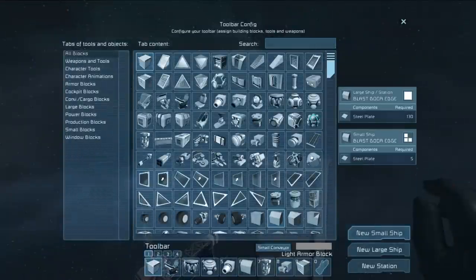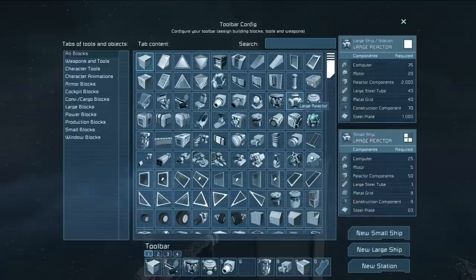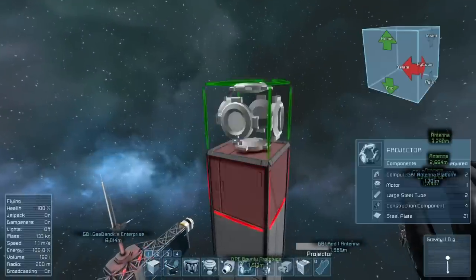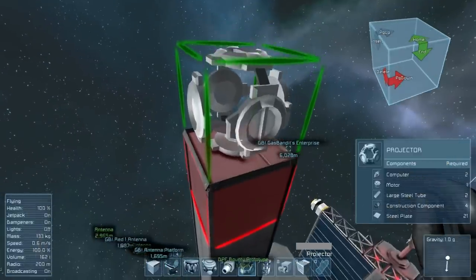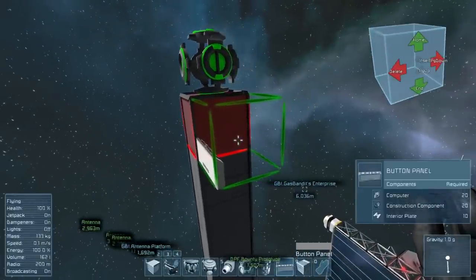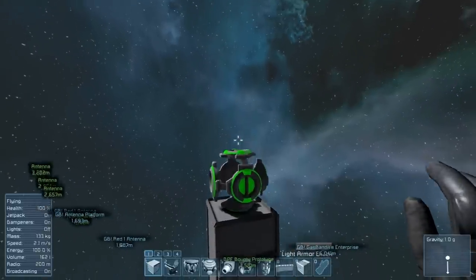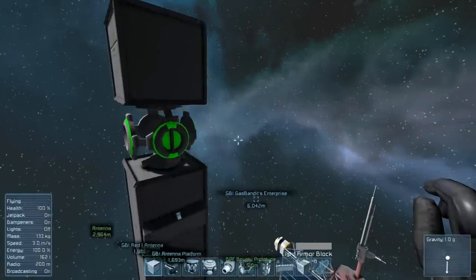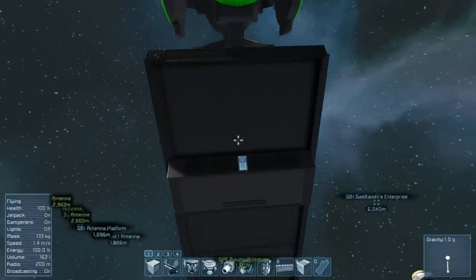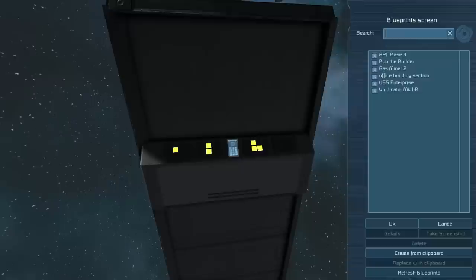When using a projector to build a larger, more complicated ship, I find it advantageous to build a large mast in the middle of your station and extend it up beyond the point where anything would intersect what you're building. Then put the projector on top, making sure that the plus faces up. I also like to put a button panel just under it for control and tweaking purposes. Then, just like before, add a light armor block on top of the projector to act as your cutting point. Just like in anything else, you can't build small parts on a large entity and vice versa.